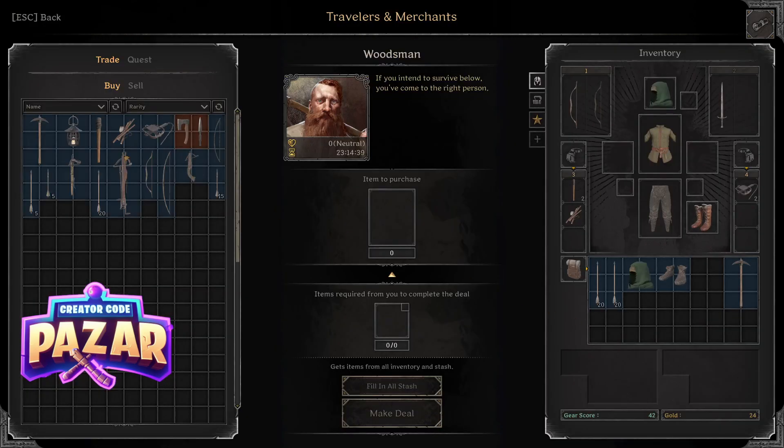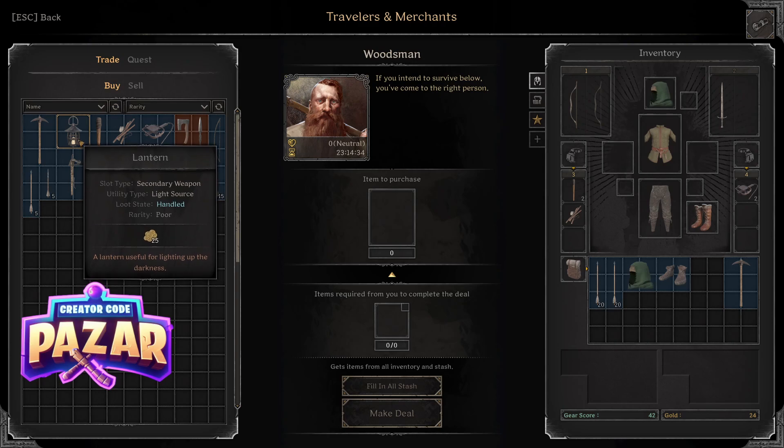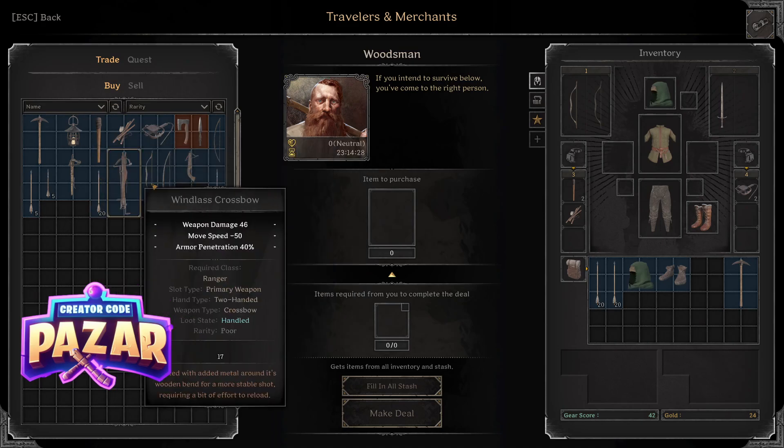A good thing to combo this with is a lantern, which you can get from a woodsman or find in the map. This is a light source that you can keep in your offhand, and it's quite useful.